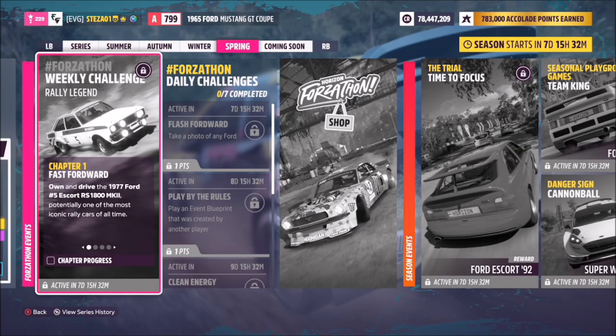Hello and welcome back to the channel. Today you join me for this week's Forzathon guide called Rally Legend, which wants you to own and drive the 1977 No.5 Ford Escort RS1800 Mark II. So without further ado, let's get stuck in and take a look at the car we will be using for this week's Forzathon.